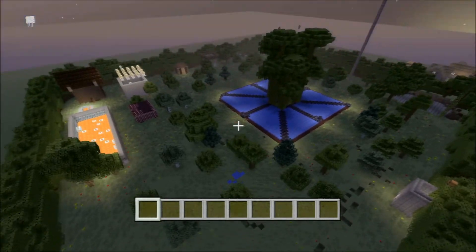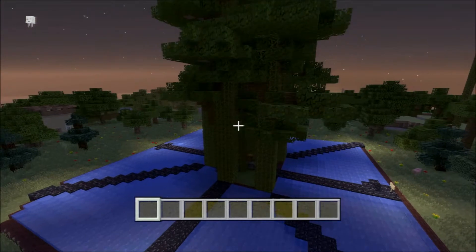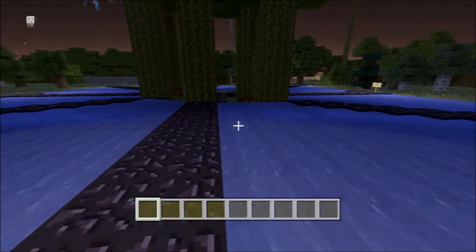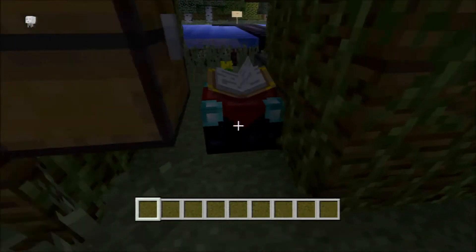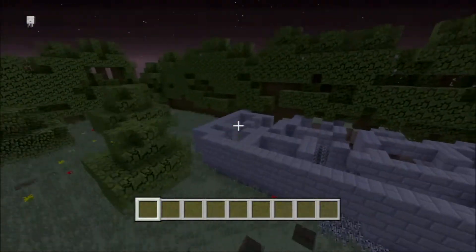First of all, as you come down here you'll see that there is a big tree with eight pods, so a full lobby can play. You just walk in — there's an enchantment table, a furnace, and chests so you can get your stuff.